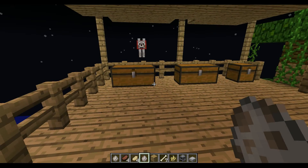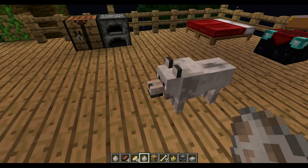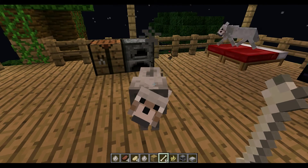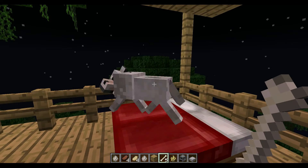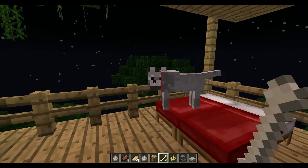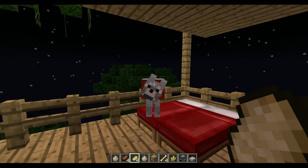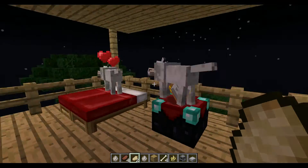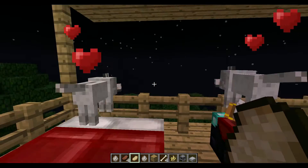Put these two dogs down. You tame them — not going into your furnace. You give them pork chop and hearts come off them. He wants to get back in because he's missing out on the fight. That's my enchanting table.